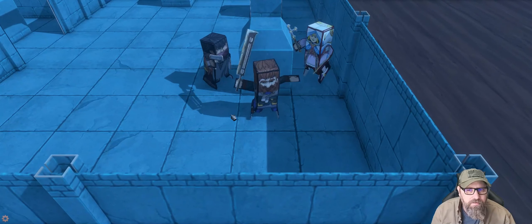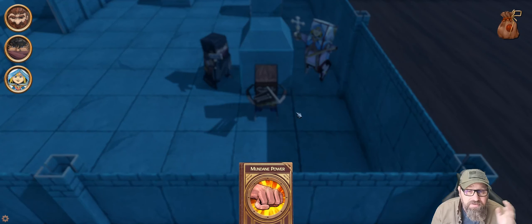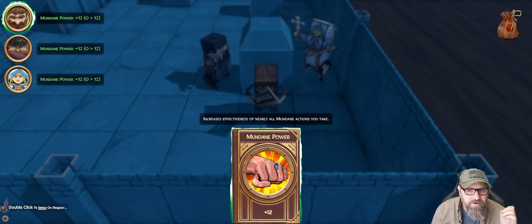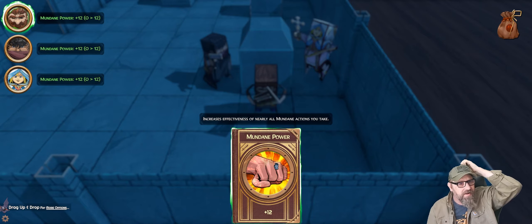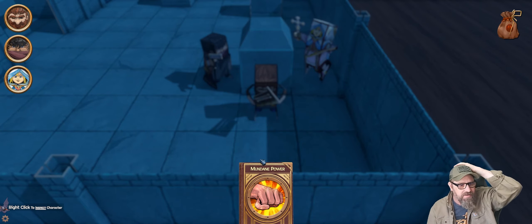Now it shows green, so these random gold things don't count — the chests do. And I don't know for sure the random gold things are actually giving us something to be honest. We may as well exit the level. 'Another village, another pillage.' Mundane power: everybody gets nearly plus 12 power. The only one that's really going to help is him because he uses mundane power. So I guess we put it there.